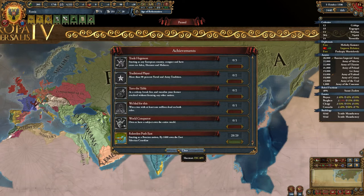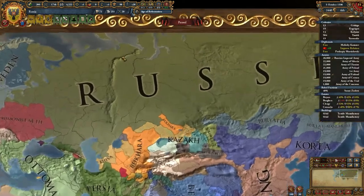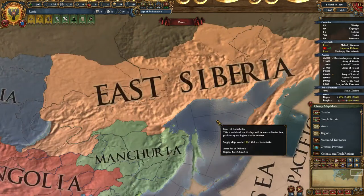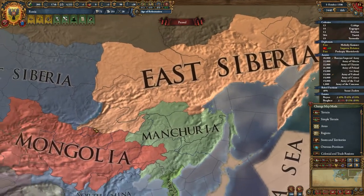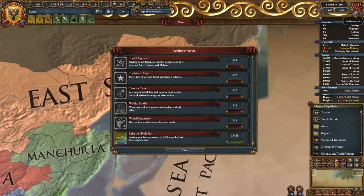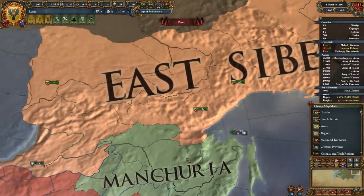I could have done it a little bit faster depending on how quickly I formed Russia. In order to get this achievement you have to own all of the Eastern Siberia region, which is actually not the hardest thing to do. You don't have to own exactly all of it — you have to own the coastline, which is a little bit tricky to do.